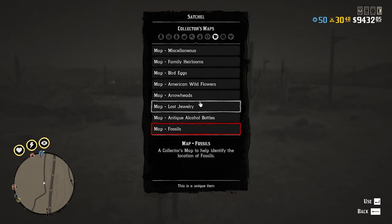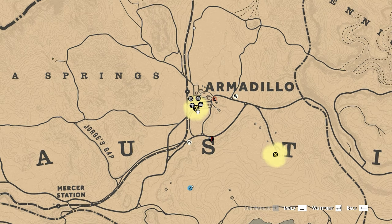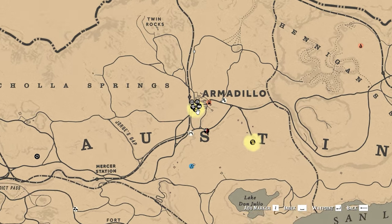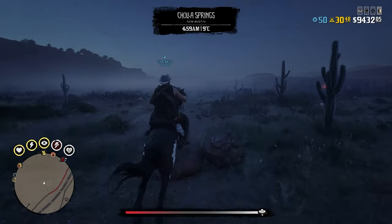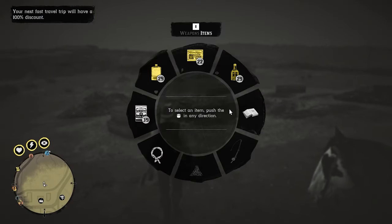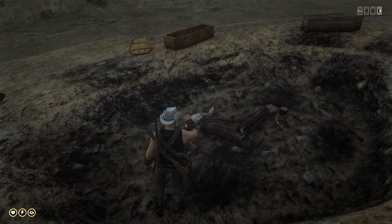Find any of those items which requires a metal detector — in this case I have already picked up the coin, so I selected Lost Jewelry instead. Once you can see your map opening up and the items being pinned down on your map, you are sure that this is fixed. Here I am going to one of those jewelry locations to pick up the item — and that's it.